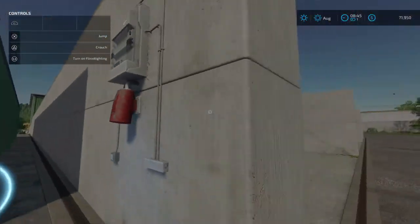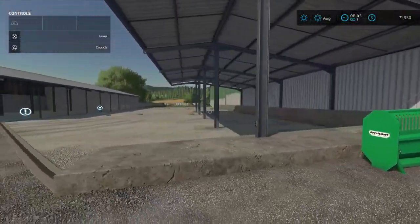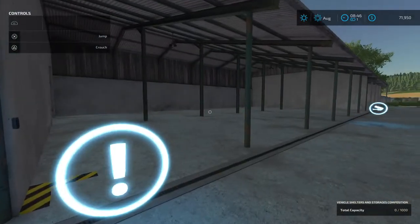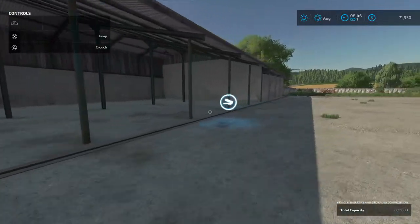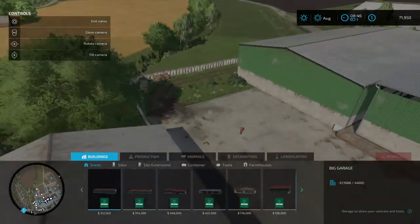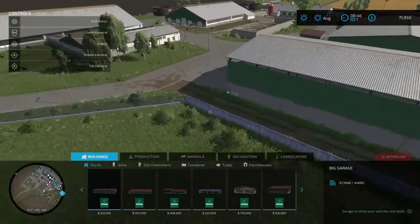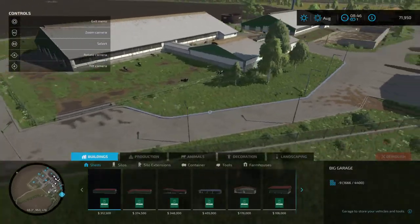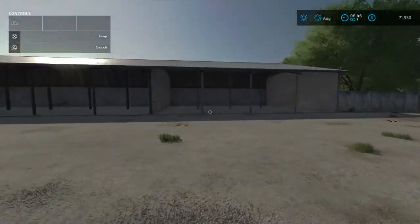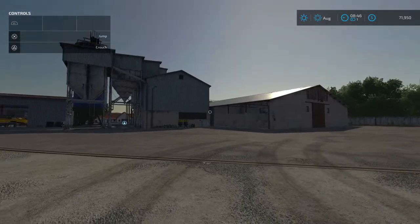Another one of these silage bunkers - man, you've got a lot of silage bunkers. Another open shed right here, and this must be bale and pallet storage. There just seems to be a lot of open room on this huge farmyard where you could really add another shed if you wanted.